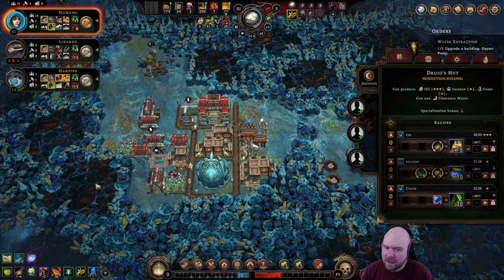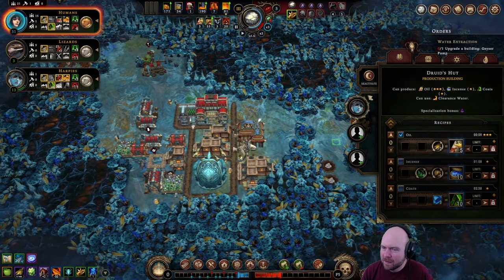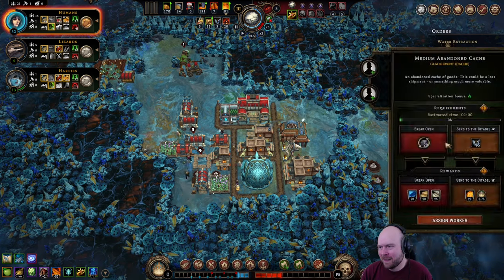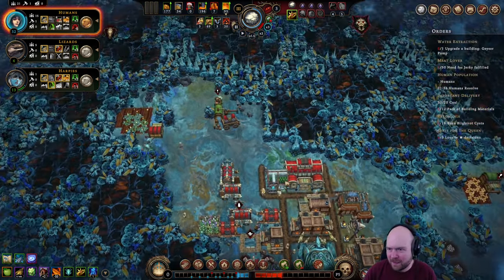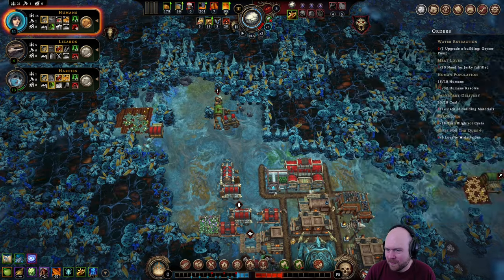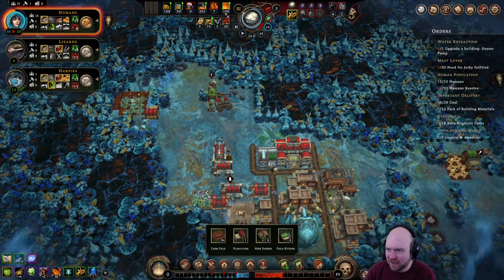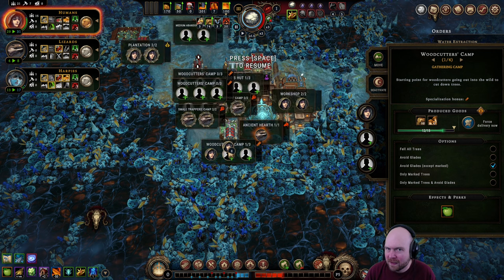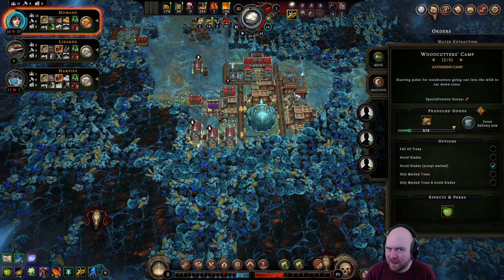Turn that off. We got that and I forgot. We're switching to oil power. Turns out we don't need fuel anymore. Oh, we can make a field kitchen. Oh no, we still need to find a geyser. We've hit the peak of human resolve, which is not that high. Kinda disappointed. Whatever.